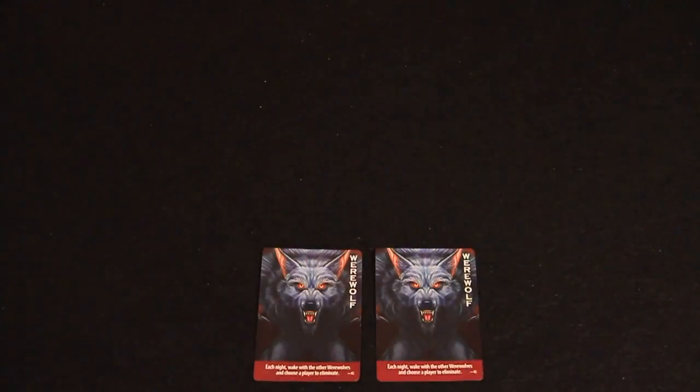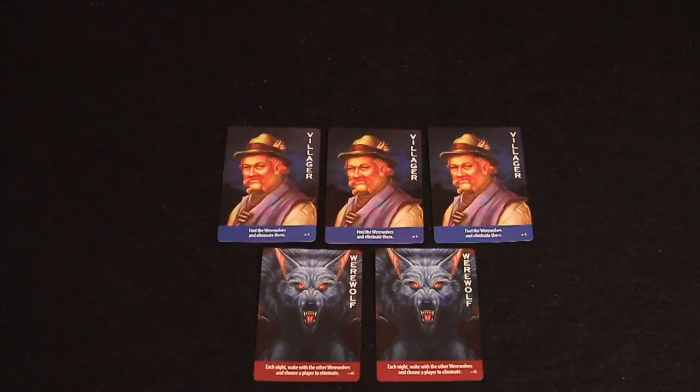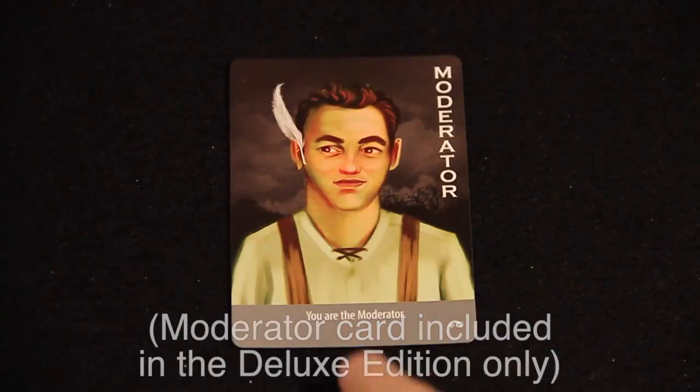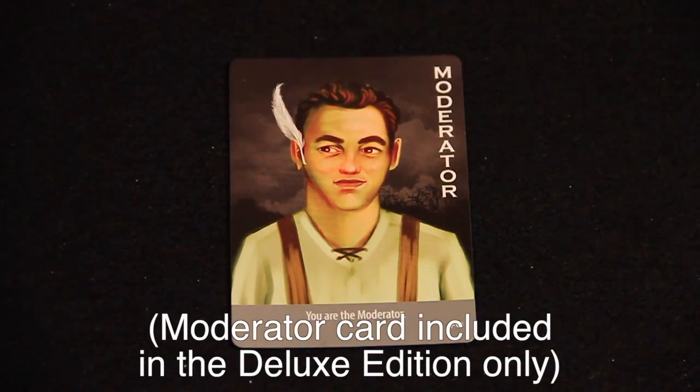To start, choose role cards depending on the number of players. Use the role card's village impact number to balance the selection. Decide which player will be the moderator. This player will not participate, but will instead manage the game.